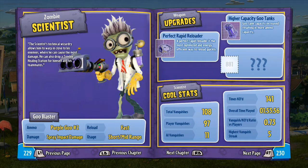Hey guys, welcome back to the Plants vs Zombies Ultimate Guide. Today is the Scientist. He is the equivalent of the Sunflower for the Plants team — he can heal and stuff, and he really does have a gun, which is basically a shotgun.